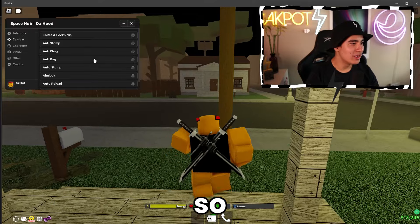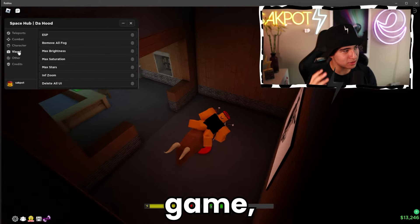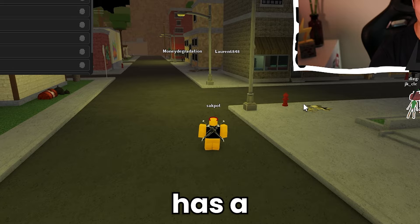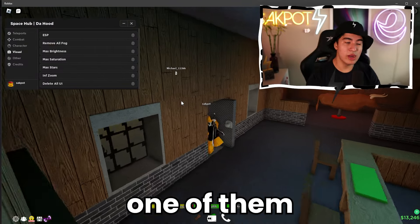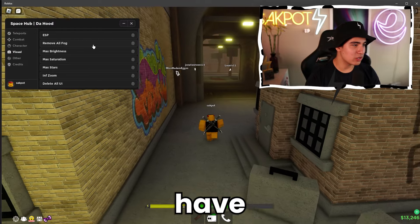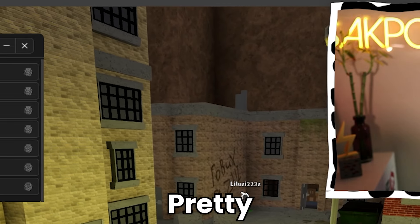Let's teleport away. We also have combat, so you guys can grab some knives and lockpicks by doing these minigames. While we're doing the minigame, let me show you the ESPs. This is one of the GUIs that actually has a functioning ESP. It has a nice little outline around players — pretty cool GUI.